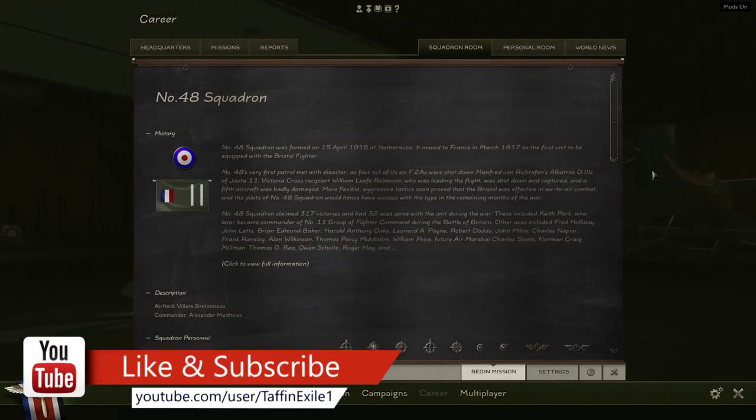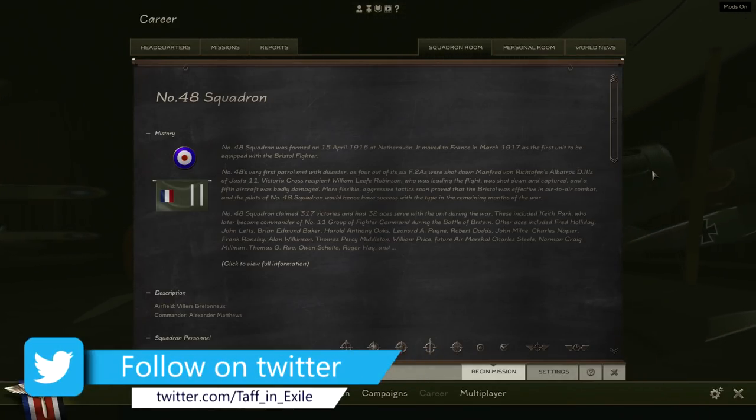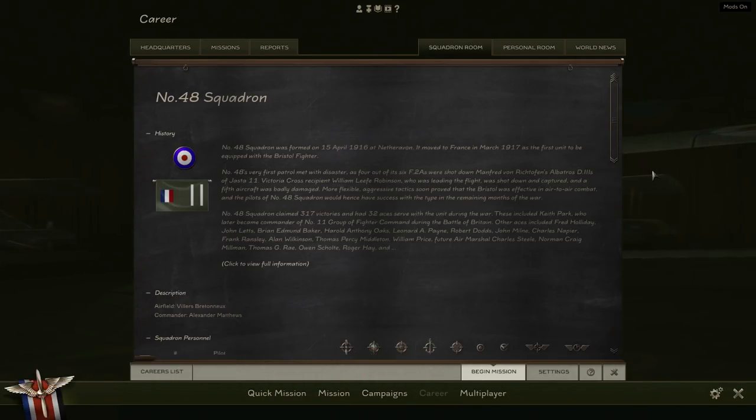Welcome everyone to Rise of Flight. We are back, this time doing a mission for Squadron Number 48. Number 48 was formed on the 15th of April 1916 in Netherhaven, moved to France in March 1917 as the first unit equipped with the Bristol Fighter. Number 48's very first patrol met with disaster as four out of its six F2As were shot down by Manfred von Richthofen's Albatross D3s of Jasta 11.